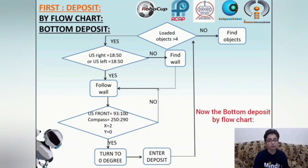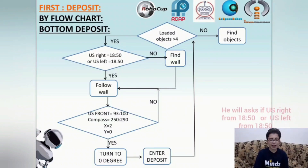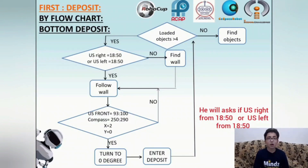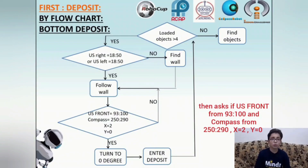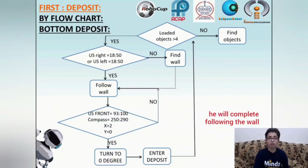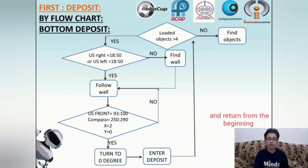Now the bottom deposit by flowchart: it asks if objects are more than 4. If not, it will find objects. If yes, it asks if US right is from 18 to 50, or US left is from 18 to 50. If not, it will find a wall. If yes, it will follow the wall. Then it asks if US front is from 93 to 100 and compass from 250 to 290, x equals 2, y equals 0. If not, it will continue following the wall — and when it finds the wall, it will follow it. If yes, it will turn to 0 degrees, then enter the deposit, and return from the beginning.